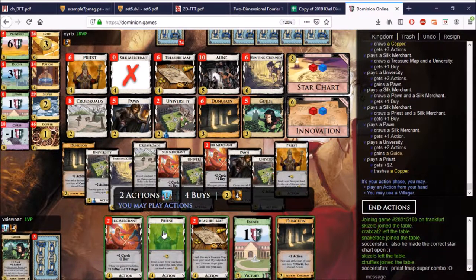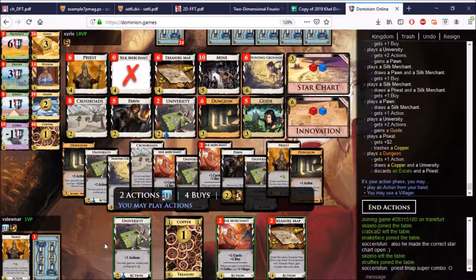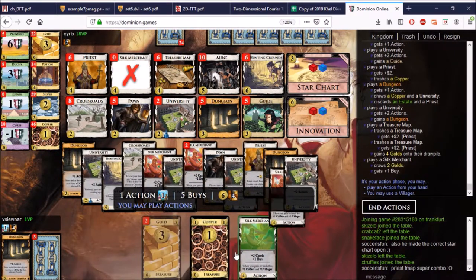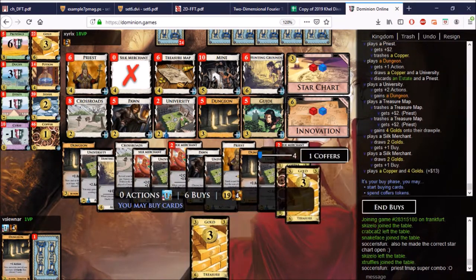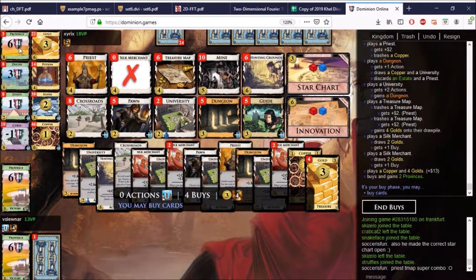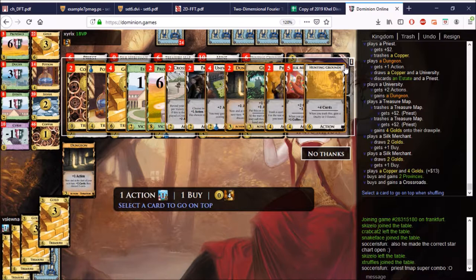I have another University which I won't be able to draw. Play the Dungeon first — here is the University. We can't get that rich, and I don't think it even benefits us to get that rich. Let's get one more Dungeon. Triple the golds. Silk, Silk. He could triple province, but if he triple provinces I lose. I can't even triple province, so let me just take two of them and humble myself. Take one more Crossroads for the culture. Hunting Grounds goes back on top.